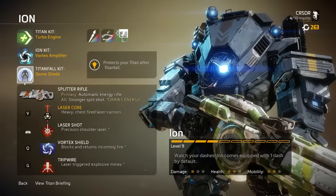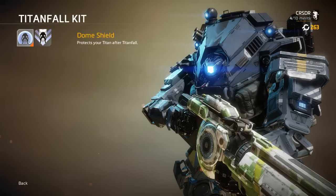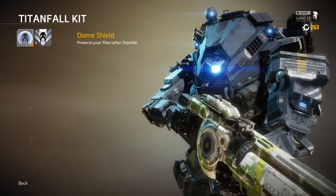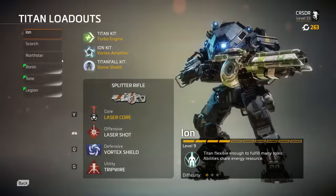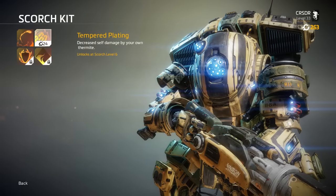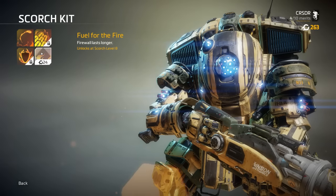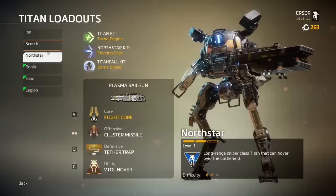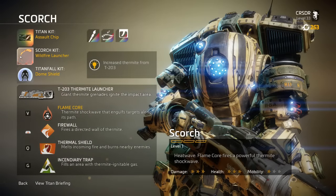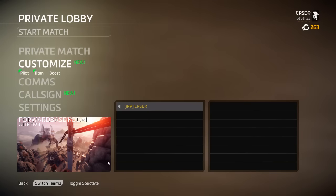There are also titanfall kit options: Dome Shield to protect your titan when called in, or Warp Fall which drops your titan immediately when called. Scorch has its own unique kit with increased thermite and fire-based options. Every titan has its own unique perks in this section, making each one play very differently.